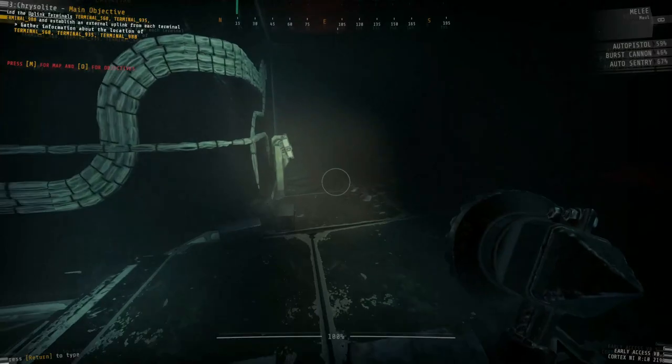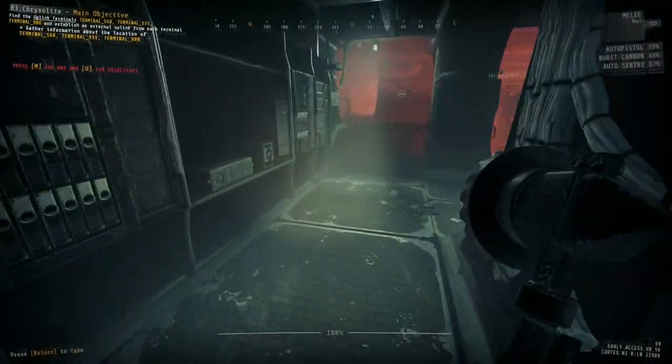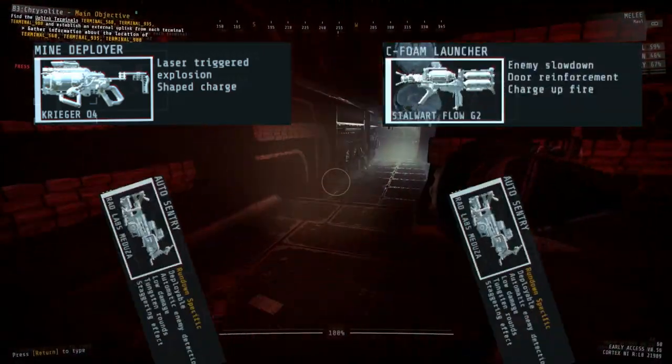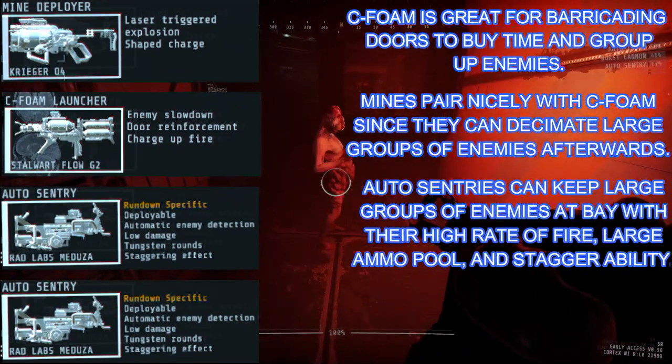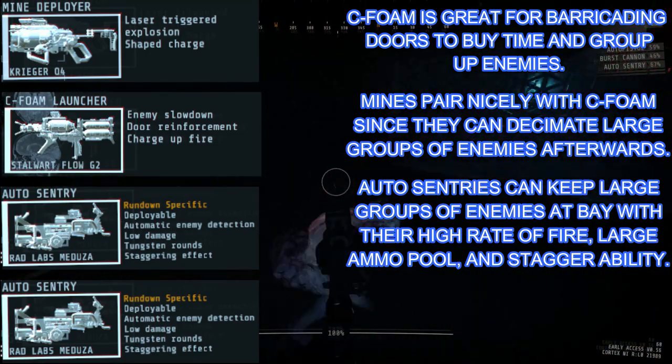For these reasons, you're going to want a bit of a defensive loadout for this level. I would recommend a Mind Deployer, a Seafoam Launcher, and two Auto Sentries. Seafoam and mine are pretty self-explanatory. The Auto Sentries are going to be very helpful for the fact that they have a lot of ammunition, very high rate of fire, and their staggering effect.